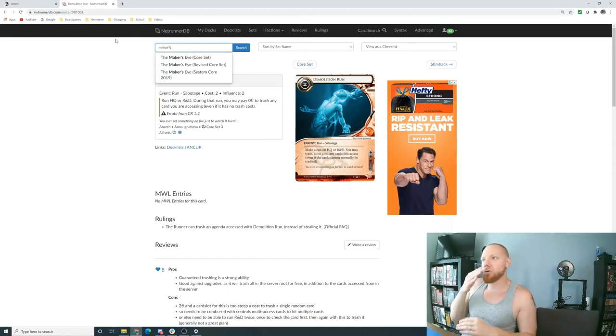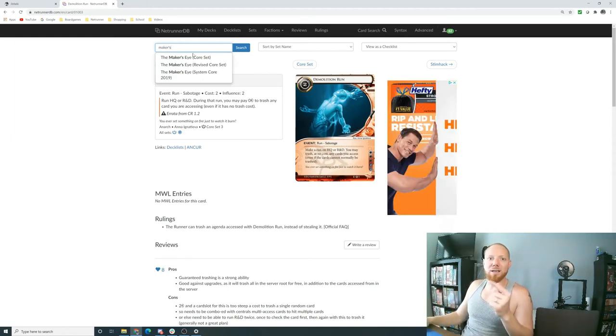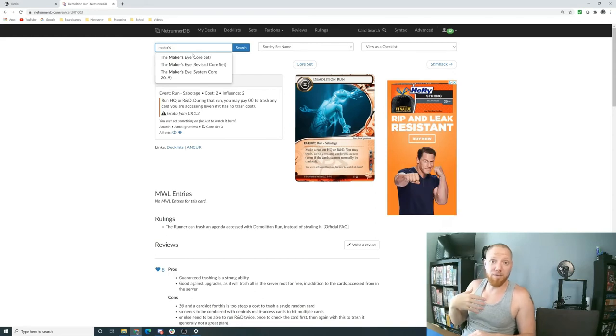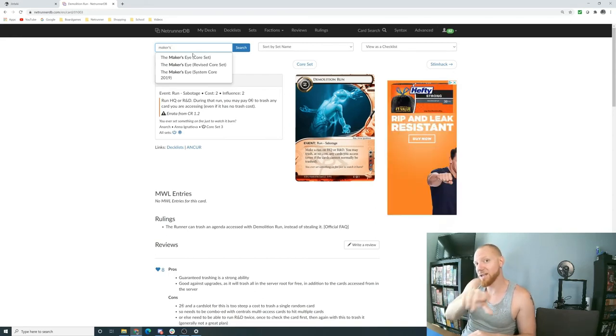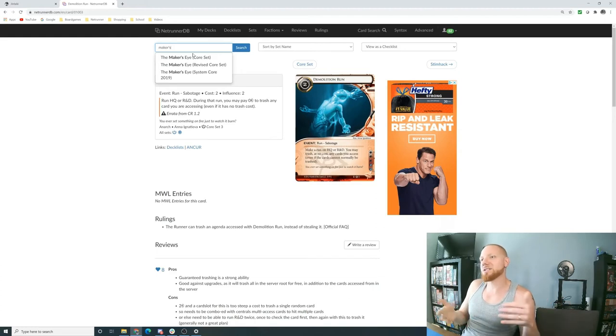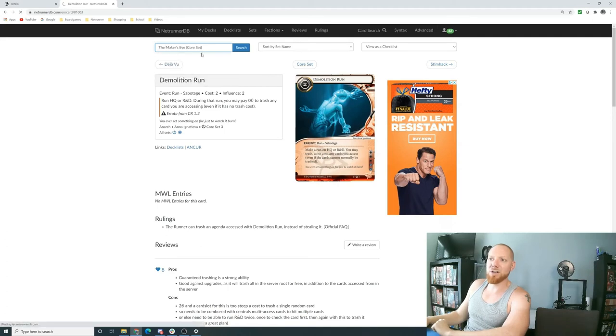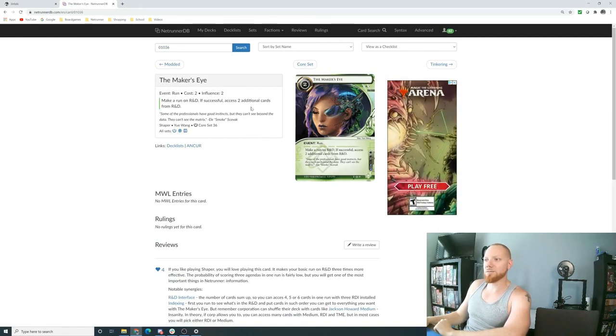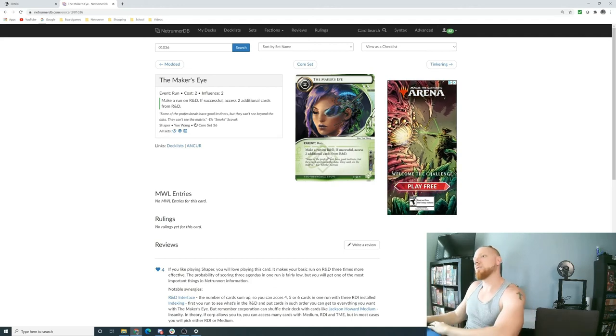I use the card search a lot when watching Andre from Metropole Grid. He'll pull up a card and everyone knows what it does, but I don't. I'll come here, search for the card, read what it says, and be like — okay, now I understand what's going on in the big picture. I can pause the YouTube video, look it up here, and then go back. It's a great resource just for being able to look up a card and understand what it does.